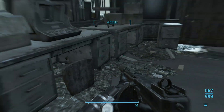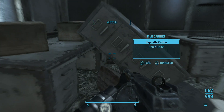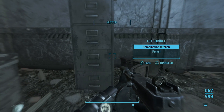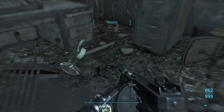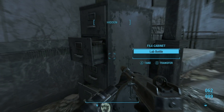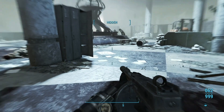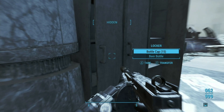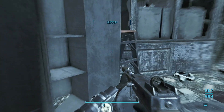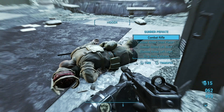There's so many goodies here in Gunner's Plaza because there are so many containers. If you've got Scrounger or Fortune Finder and you come in here, you'll actually collect even more junk than you would otherwise, because it activates a lot of these containers to actually hold things. Some containers might not hold anything, but the perk does activate them.